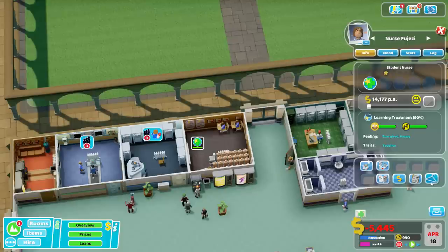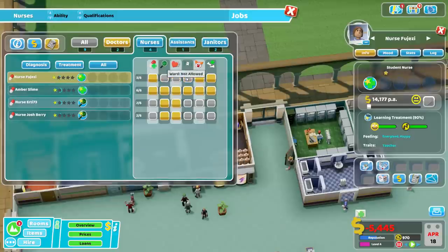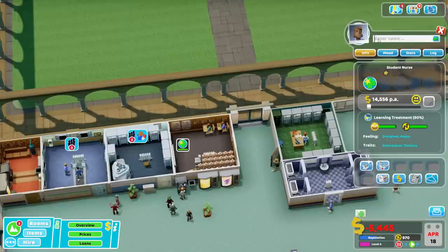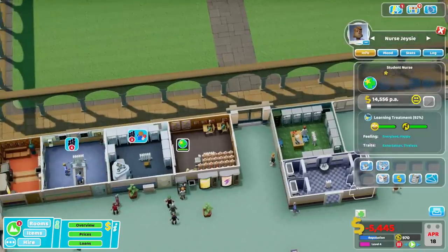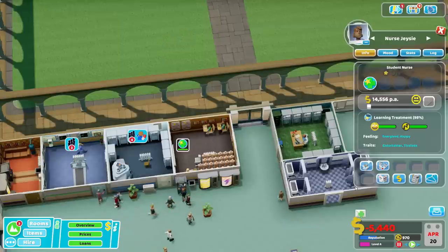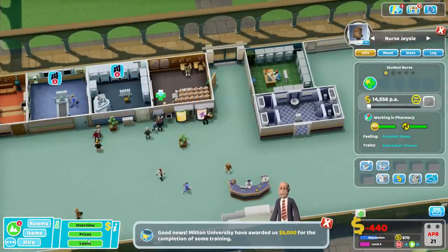Nurse Jazzy — you are going to be a treatment nurse, so we are going to give you green scrubs. You are going to be relegated to the clown clinic, the pharmacy, and that's it for now. As we build more clinics, we'll open up more things for you. Nurse JC — you too will be in green scrubs. They are now done with treatment.